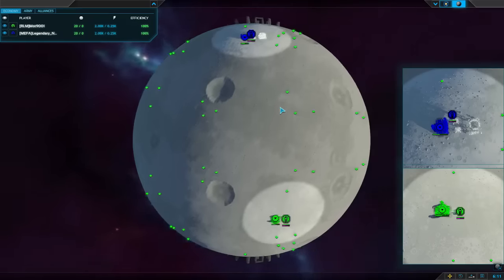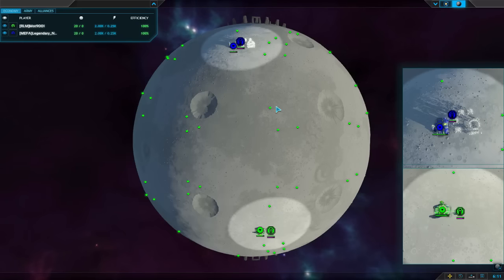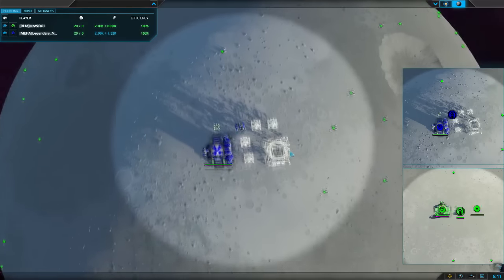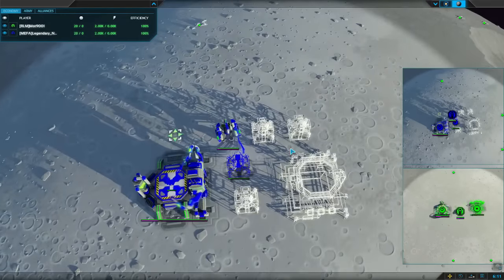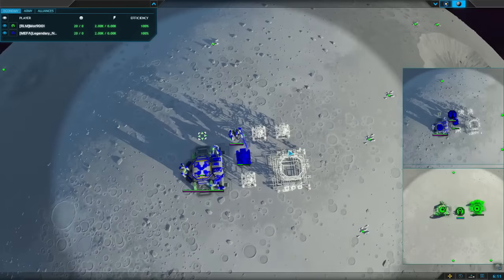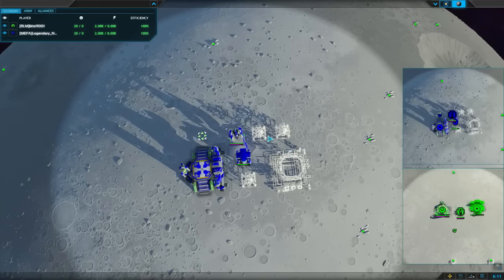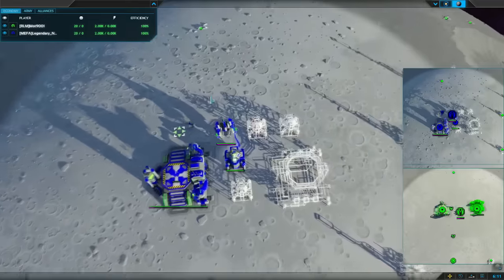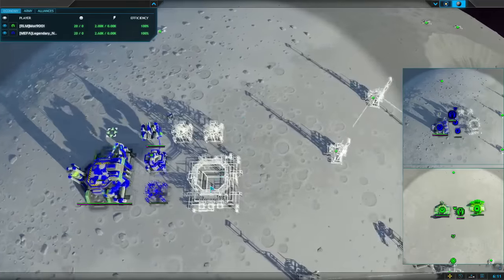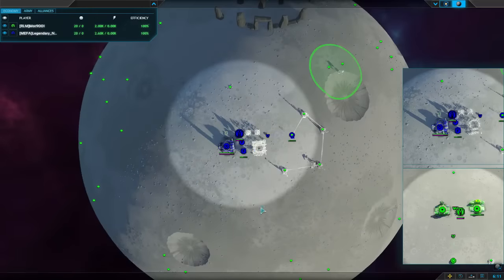Legendary noob in blue on the north side is already going for his bot-first, double power gen, air factory, double power gen build. I've seen him use this build a lot. It saves a lot of space and walking. For those new to PA, when you spawn in with your commander, try to build as compact as possible early game to maximize your production.